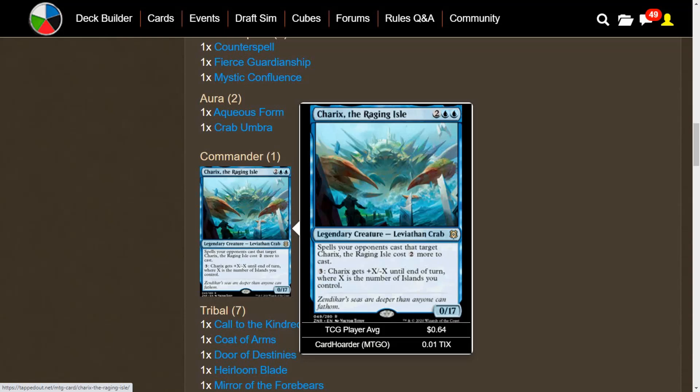The best part about Charek's is the second ability, where you pay 3 mana and Charek's gets +X/-X until end of turn, where X is the number of islands you control. This might sound like a guarantee for commander damage in your first couple of swings, but you do have to build up your islands, so we are going to focus on ramp. This isn't going to be a purely commander damage deck — it's going to be kind of janky. We're going to go for Crab Tribal instead of just Mono Blue Voltron.